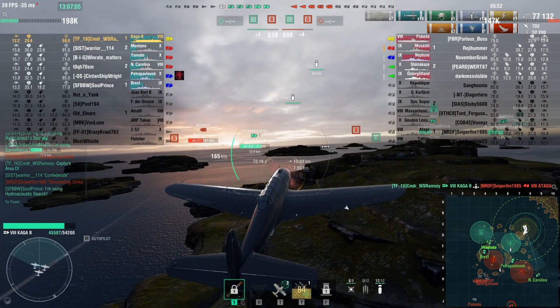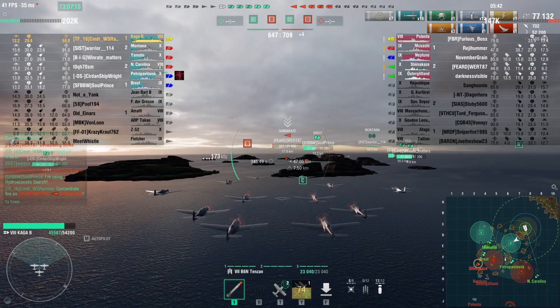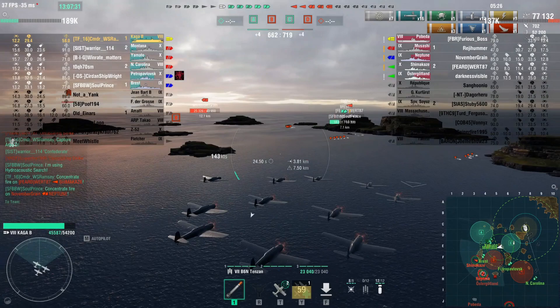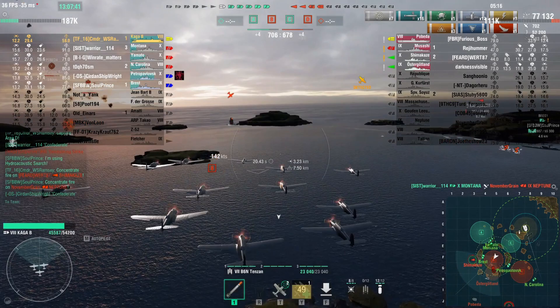Now we're free to try to move in on the B cap. But the danger point is they still have both of their destroyers, and I remind the team about that. The Shimakaze is on the back side — he gets very deadly and can still launch an enormous amount of heavy-hitting torpedoes. I start to swing over to go after the Shimakaze, but our friendly asked for help on the Neptune. So I swing around to that. Neptune's one of those light British cruisers that are glass cannons — they're very deadly, but they don't take very much punishment.